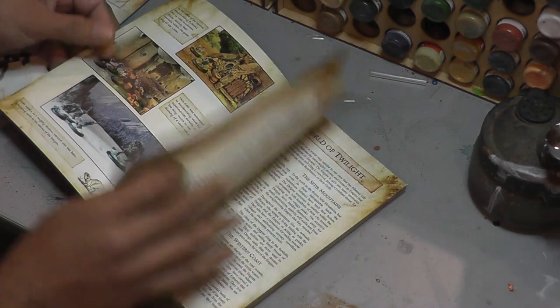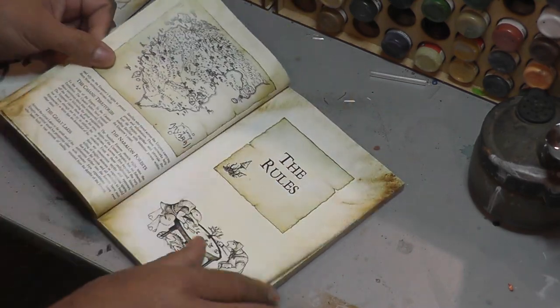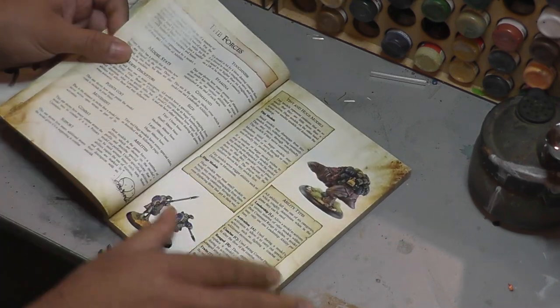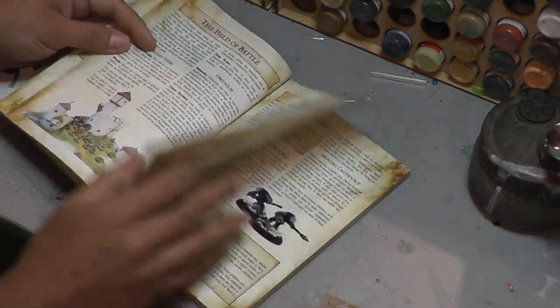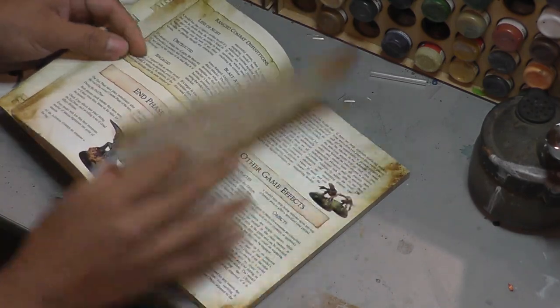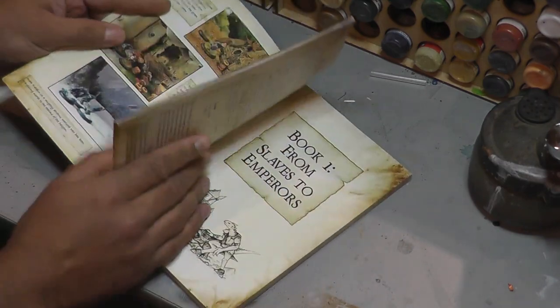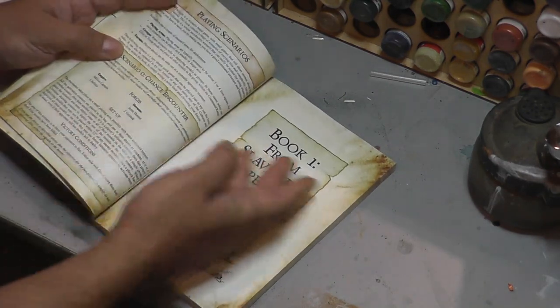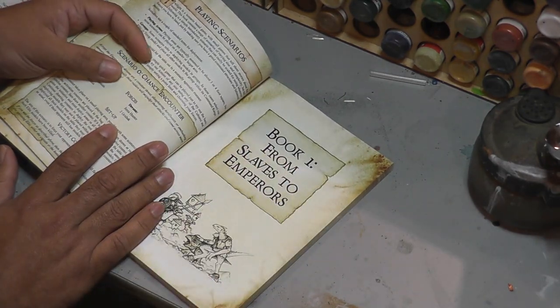It's a wonderfully put together book. It's full colour, it's really well detailed. There's lots of background and story and lore in here, and beautiful photography. The rules are not super complicated — they're very, very simple. In fact, the rules just cover the first 24 pages or so, and then we're off into the first book, Slaves to Emperors.